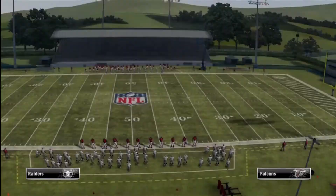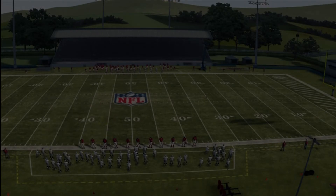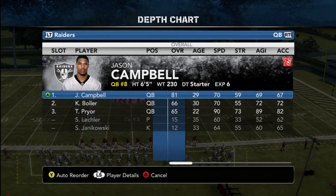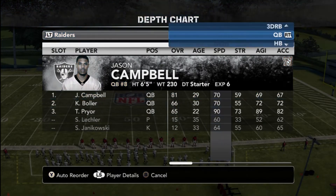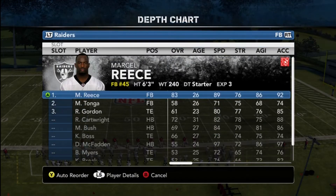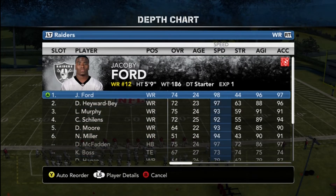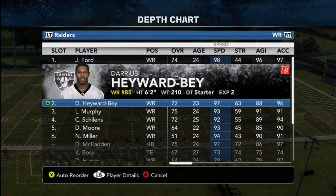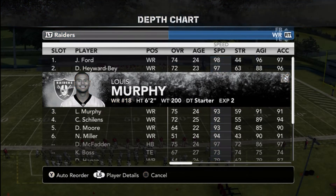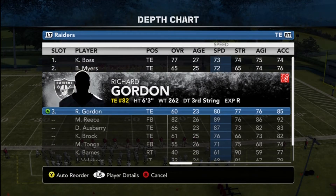We're going to take a look at what the Oakland Raiders have on their depth chart. As we all know, McFadden is 97 speed, Jacoby Ford is 98 — players like that are already in the depth chart, so there's really no need to switch anybody around much on the Raiders offense. The Raiders is probably the team you'll see most while playing Madden 12 or 13. For some reason, they are the team to play with because of their speed all over the field, and that's what you want — speed all over the field to become successful when playing online.